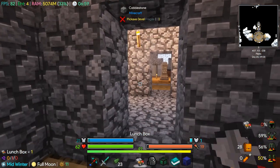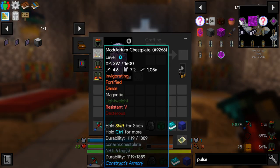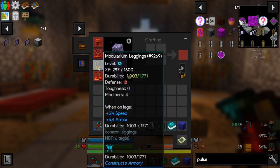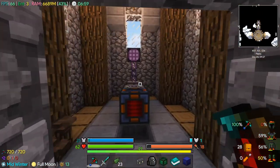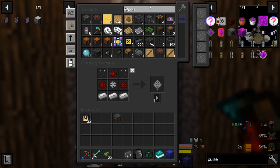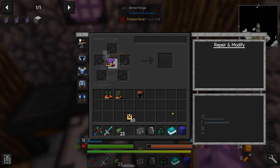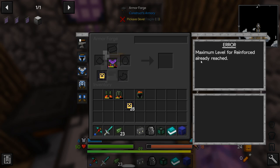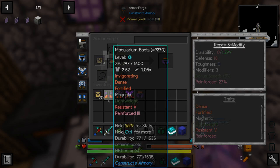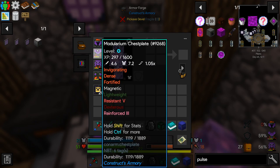I grabbed some food and it's time to repair our armor because these pieces are getting pretty broken. They do have some modifiers left over and we have some reinforcement modifiers. We can't get completely unbreaking armor — this one is reinforced 53%, which means a 53% chance not to lose durability. We can only get to 80% reinforced, but that's okay. These modifiers should stay with the armor as we upgrade pieces.